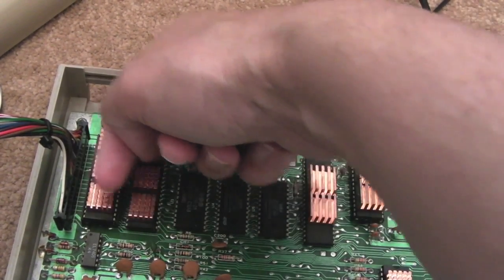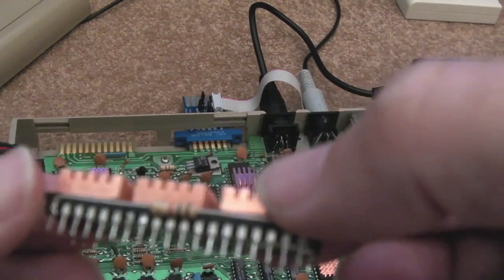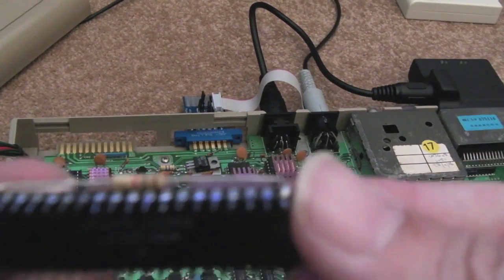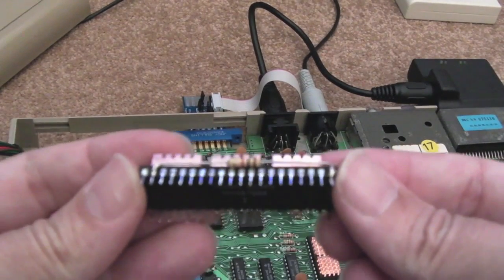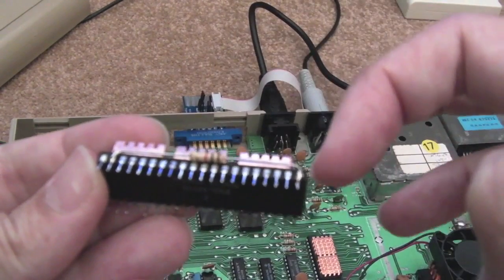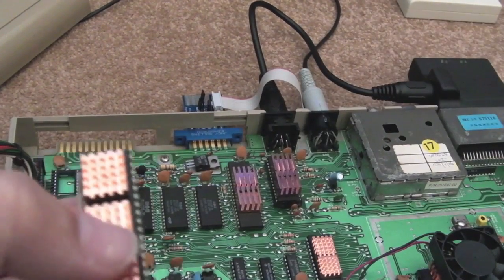I can feel those chips are getting quite warm - they do need heat sinks. You can see my little mod there: it's connecting pin 2 through a 1K resistor to VCC. It looks quite close to those pins but actually it's not. So I'm going to give that a try and we'll just see if that works.